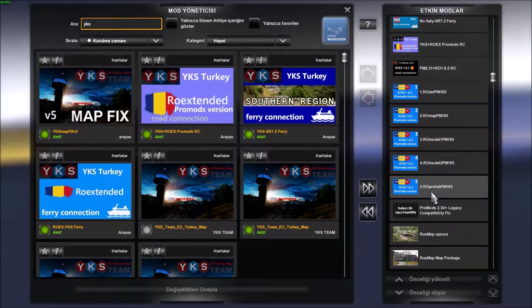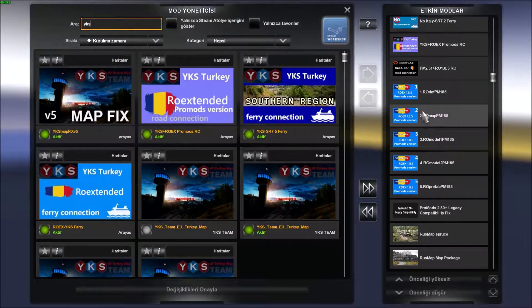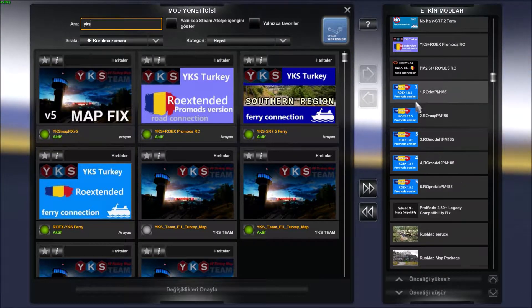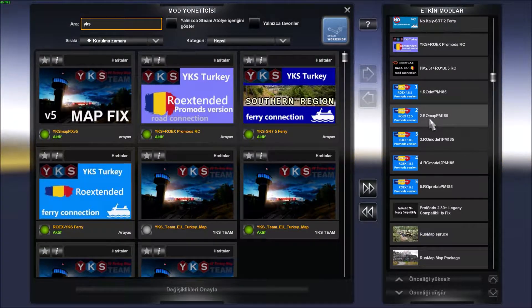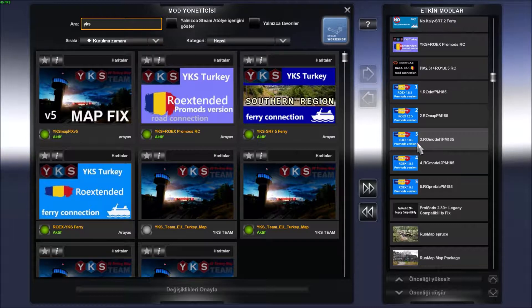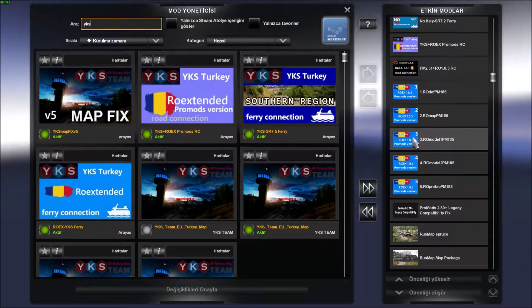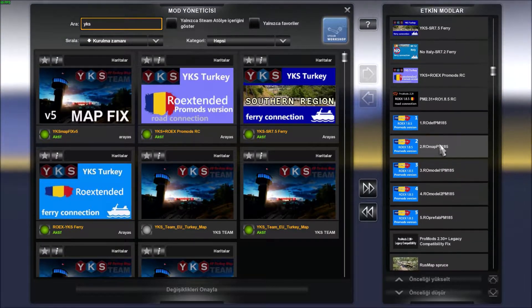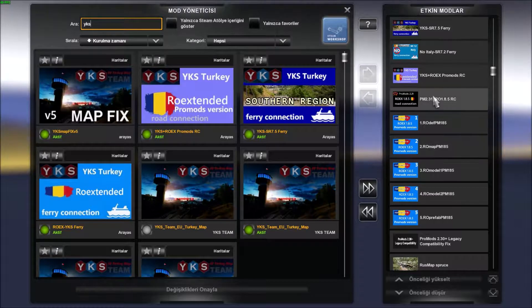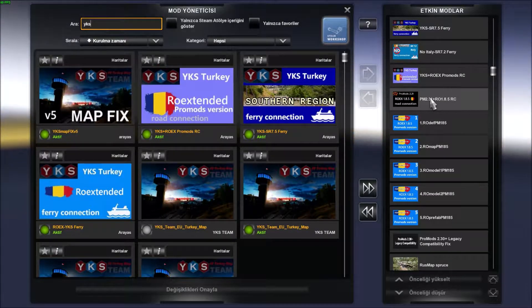Bazı yerlerde hatalar var, onları düzeltmeye yarıyor. Ve en önemli dosyamız ROE Extended, yani Romanya haritasının ProMos versiyonu. Burada üstünde zaten yazar. Sıralaması basit, numaraları var 1, 2, 3, 4, 5 diye sıralıyorsunuz. Onun üstünde ROE Extended ProMos Road Connect dosyası var.